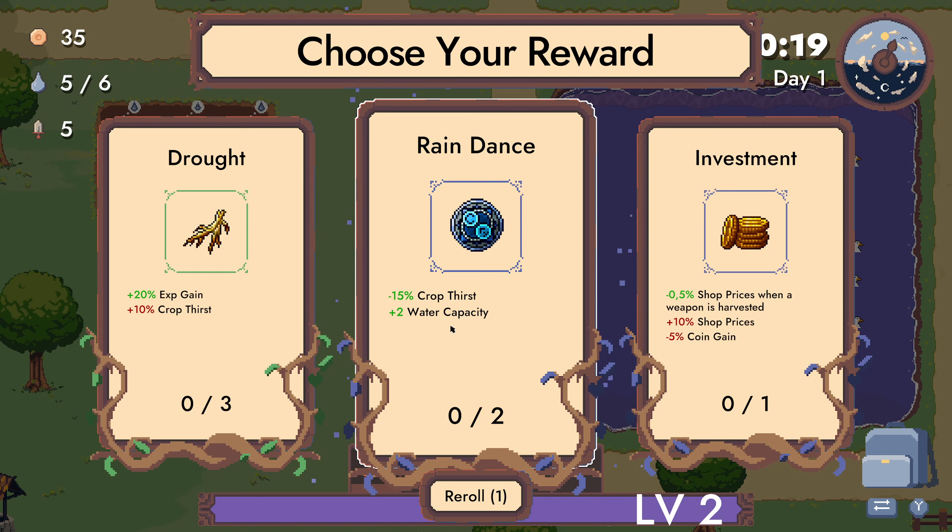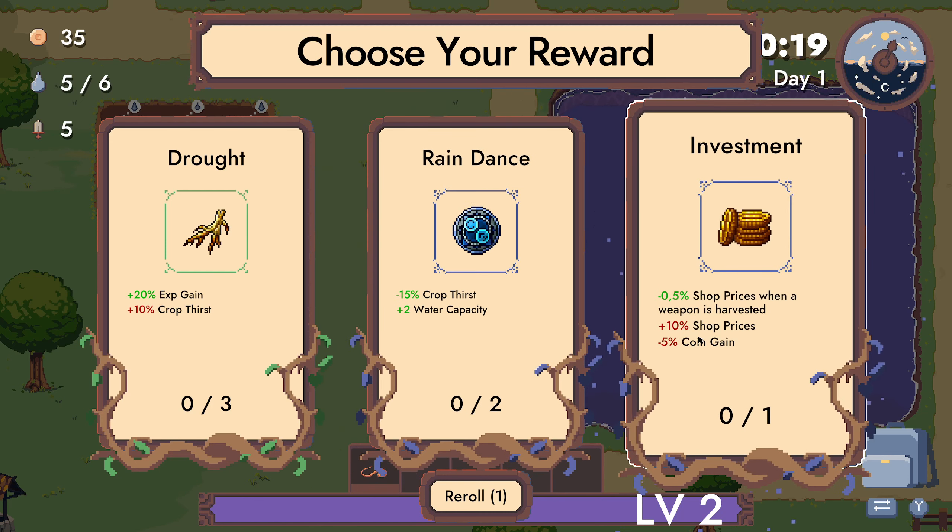So crop dust is down, water capacity is up. There's investment and shop prices when a weapon is harvested. Shop prices are up, coin gain is down.